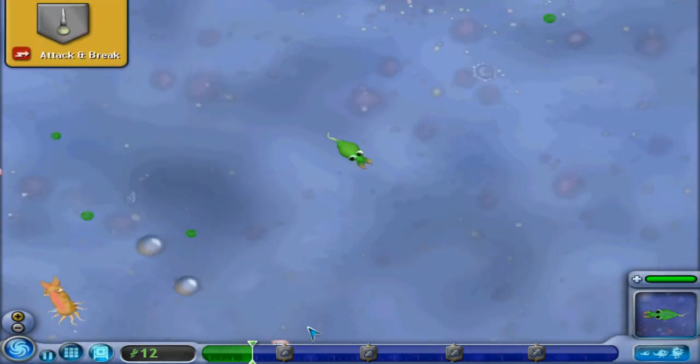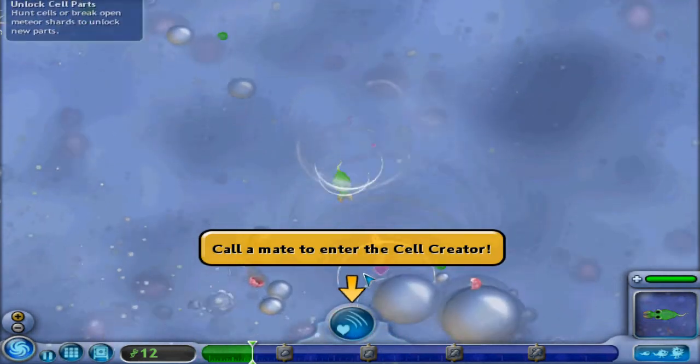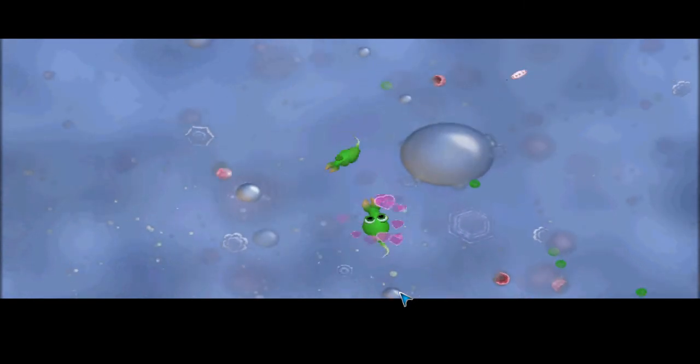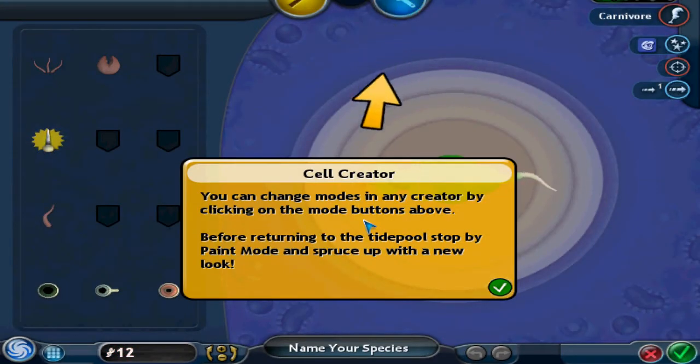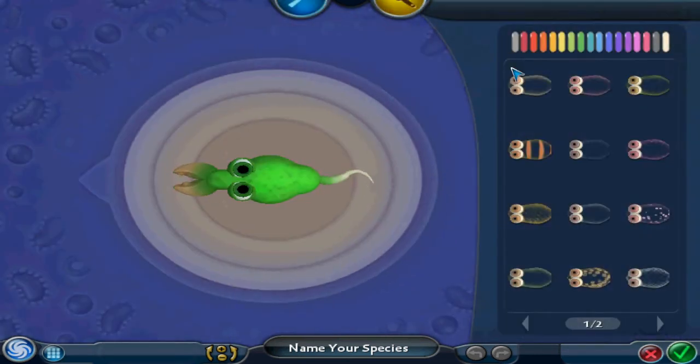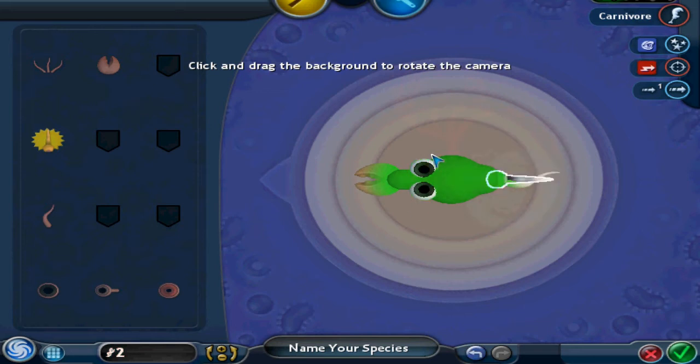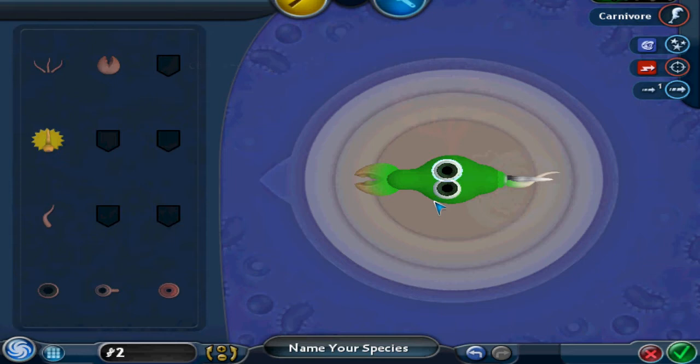Other cells' meteor bits are the key to find your parts — each part has unique abilities that can benefit yourself. I see the new part — swim over to it and get the token to collect it. It's like right in front of me. Oh, small moon — to enter the cell crater, yes. Who knew bubbles were so sexy? You can change modes in any crater by clicking on the mode buttons above. Before returning to this tidepool, stop by paint mode and spruce up with a new look. Spruce up.